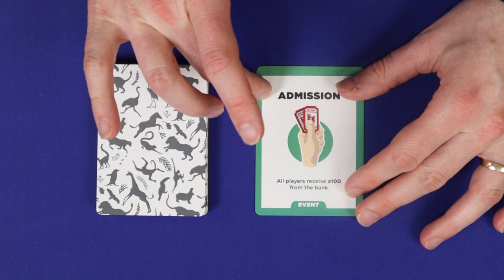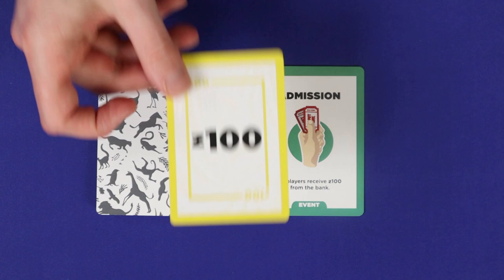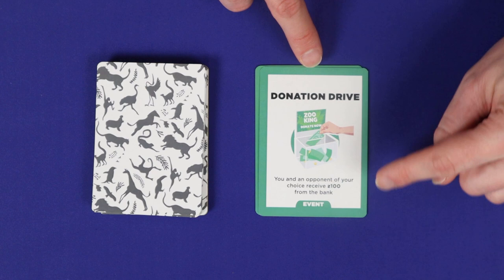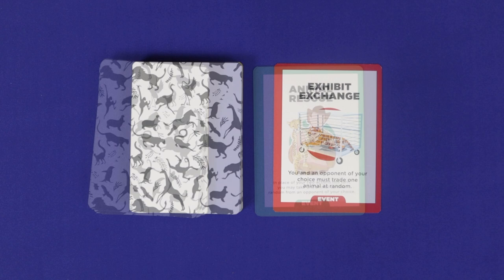The first step of your turn is to draw and resolve an event — simply draw the top card and follow the text. There are two types: green and red. Green cards are always positive for the player who drew them and often for other players as well. These are the main way of earning more money during the game. The admission event, of which there are several, will give all players $100. Other events give you a bonus but also force you to choose an opponent to get the same bonus. The animal rescue event lets you gain a new animal by taking it from an opponent.